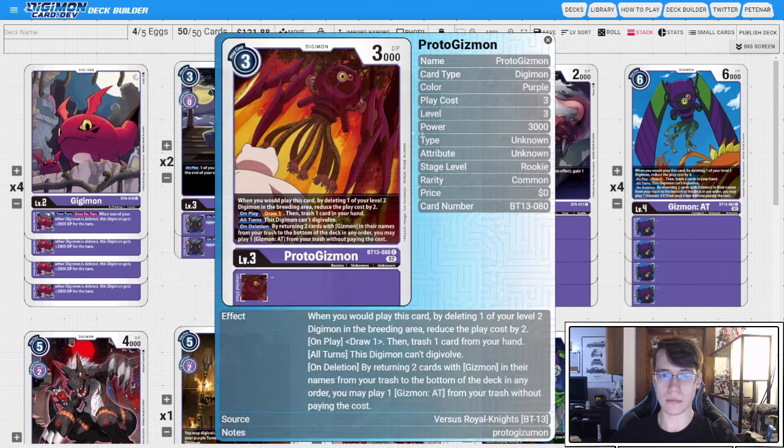Then we have four copies of Proto Gizmon. You can pop an egg to play it for one — on play, draw one, trash one. It can't digivolve, but it allows us to loop Gizmons by bottom-decking two Gizmons and playing out the next level of Gizmon. All of the Gizmons are going to have the same effect; this is the level three, and we run it at four because we want to see it.